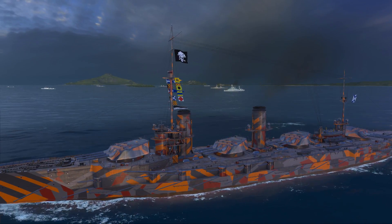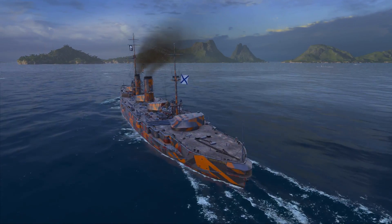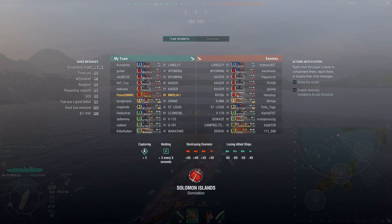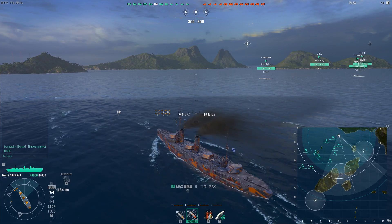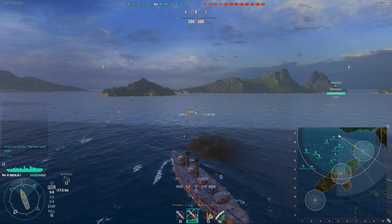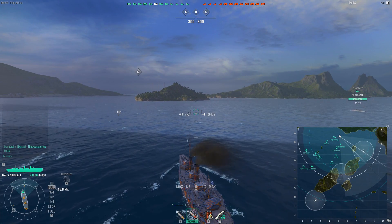One of the first things you might notice when you look at the profile of this battleship is that it looks quite weird. You might notice that it feels like something is missing, and that's of course the superstructure. It literally has no superstructure. Those two smokestacks and that little tower thing in the back — that's pretty much all the superstructure this ship has.